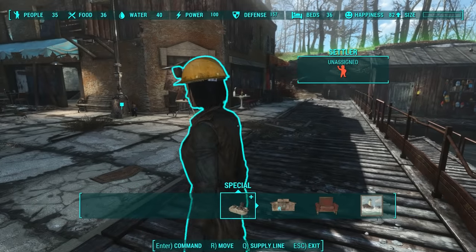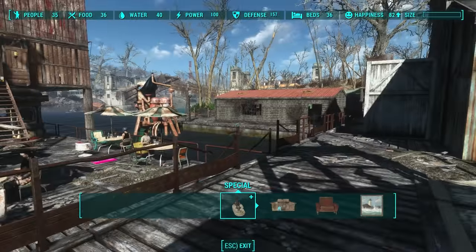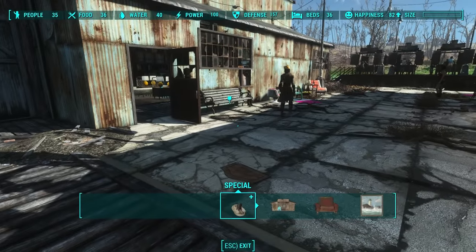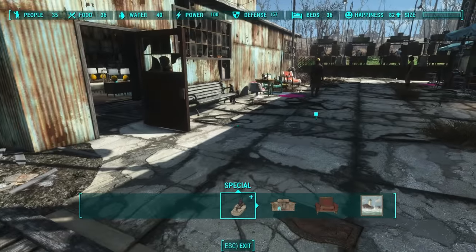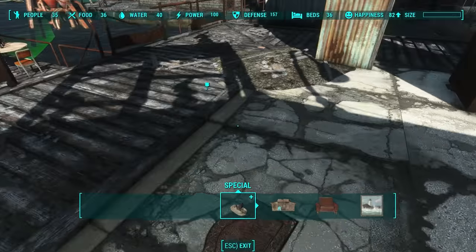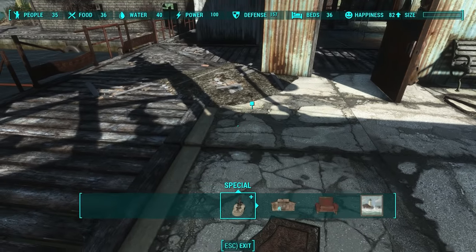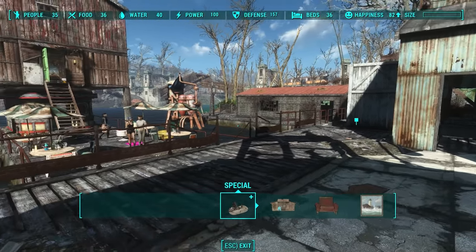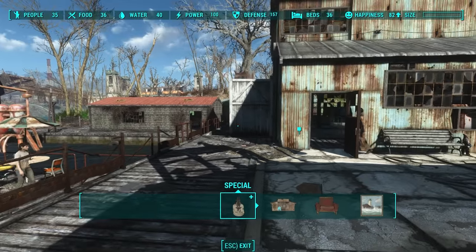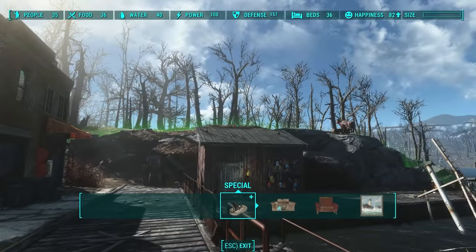And this is why, ladies and gentlemen, building walls around your settlement is rarely a good idea, because number one, enemies can teleport through walls. Number two, Bethesda puts spawn points in the very middle of some settlements, meaning that unless you use a mod that tells you where spawn points are - like the mod I'm using - you can never predict where they come from. Sometimes they'll come from non-intuitive locations, and that's why I don't build huge walls with my settlements.